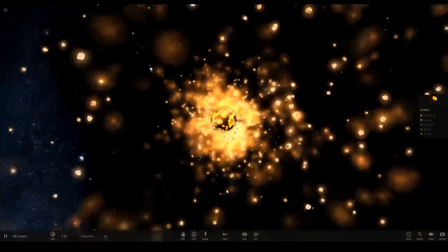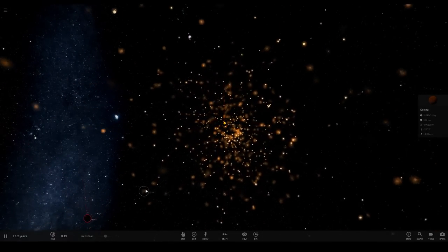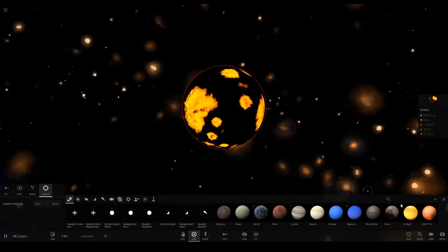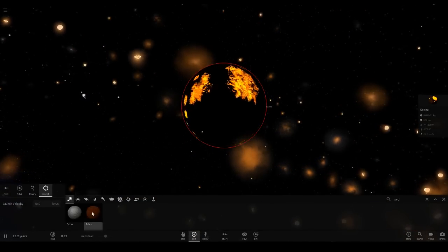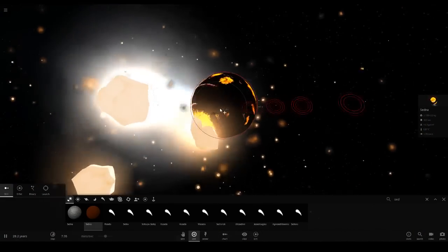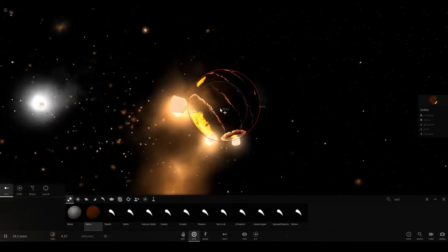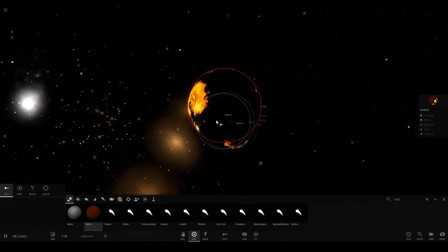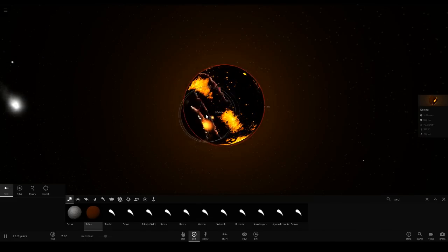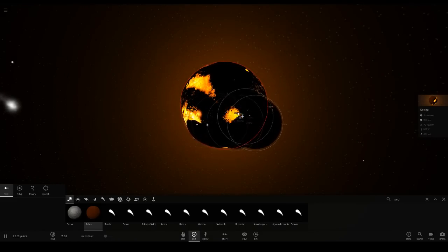I think one of the Sednae escaped - there it is, get rid of that. It's so dark out here we can't even spot them. All right, Sedna's getting larger - we need to get it large enough to throw Plutos into it. Let's just place loads of other ones here. It's all smoking. Let's continually spam the click button. Look at all these Sednae - oh my gosh, it's getting hotter, 700 degrees, it's starting to glow!